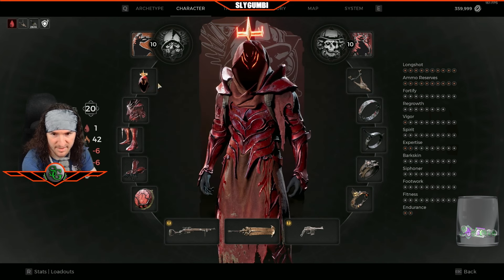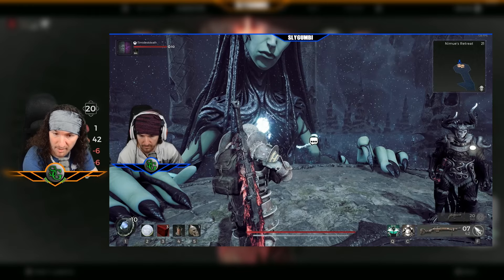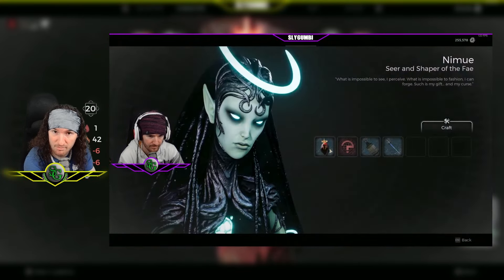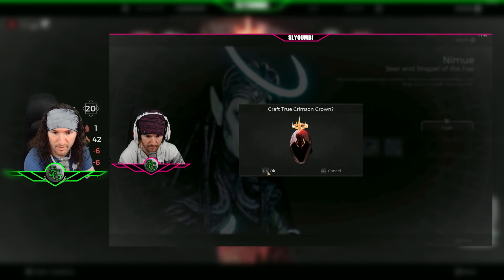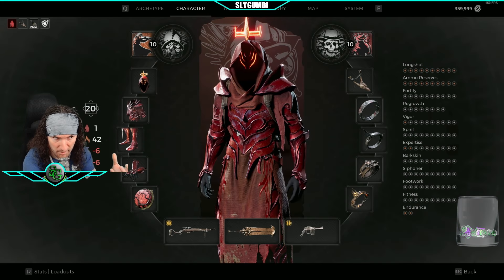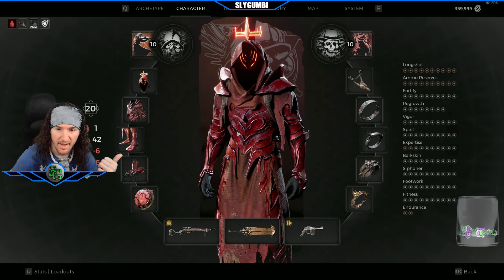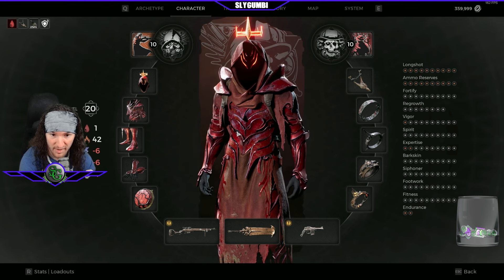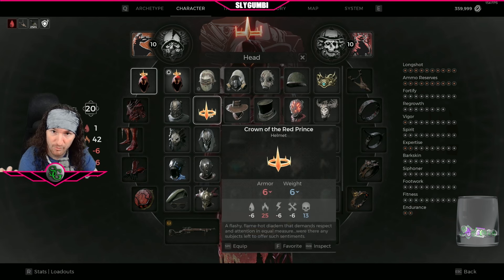Lastly is the True Crimson Crown. If you go back to Namuwe in the base game — so you go to any of the Losomn playthroughs, the Morrow Parish or the palace, and go down to Namuwe — she will now accept the Crimson Shroud. If you have the crimson armor set, she'll take the helmet piece and your Crown of the Red Prince and combine them together to make this.